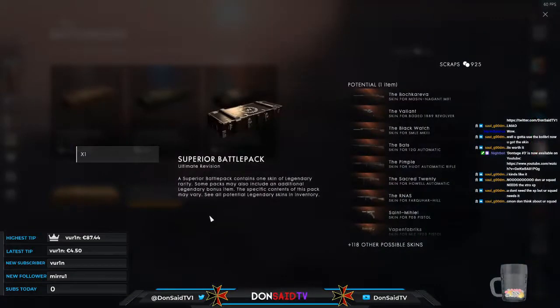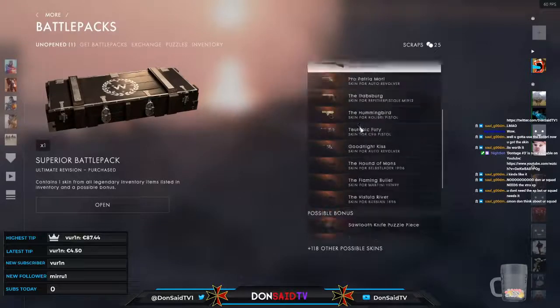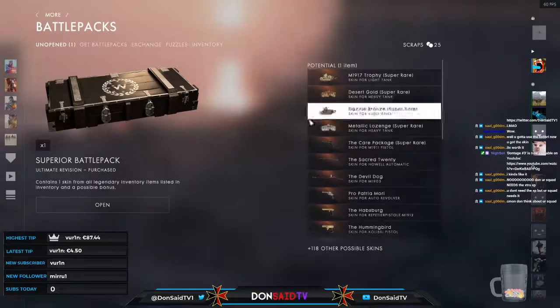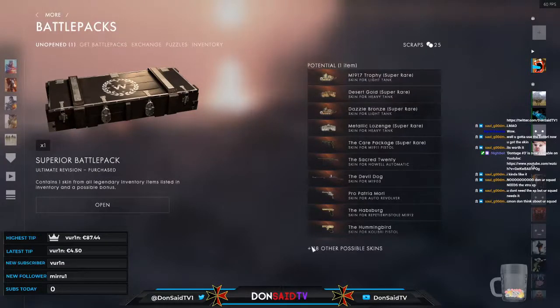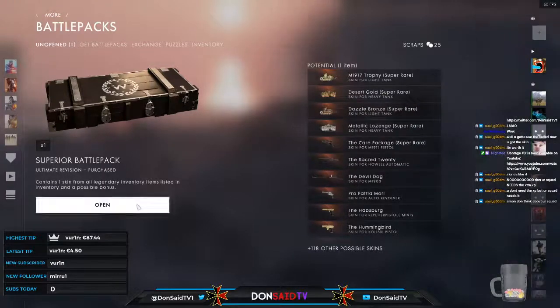Hang on — it says plus 118, so there's a chance the Mosin Nagant is actually available. Hold up — it's actually showing that the super rares are part of the 118! So you do actually have a chance of acquiring a vehicle skin like this. Really sweet — good to know. Three, two, one, and thank you so much — here we go.